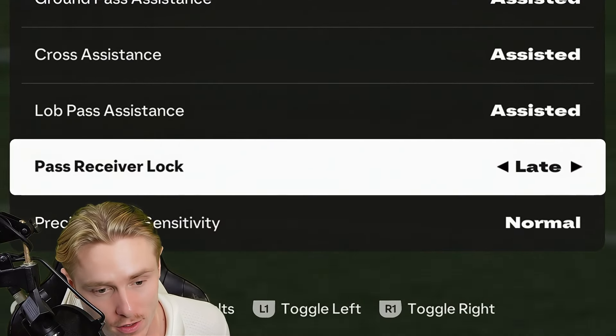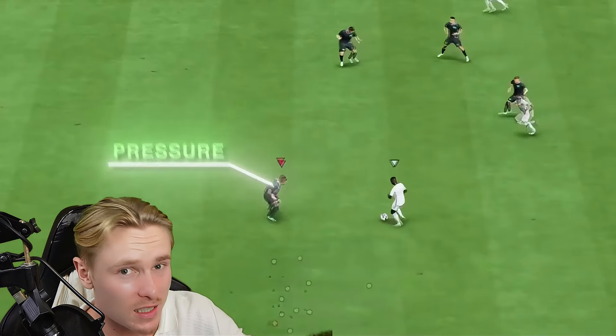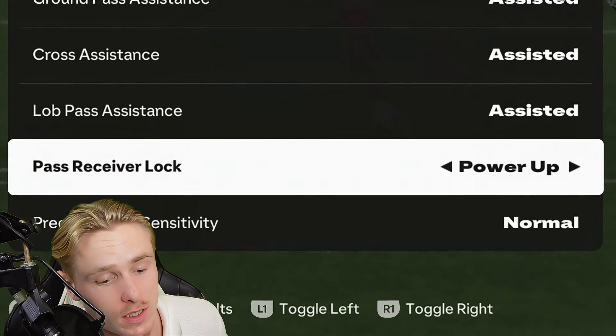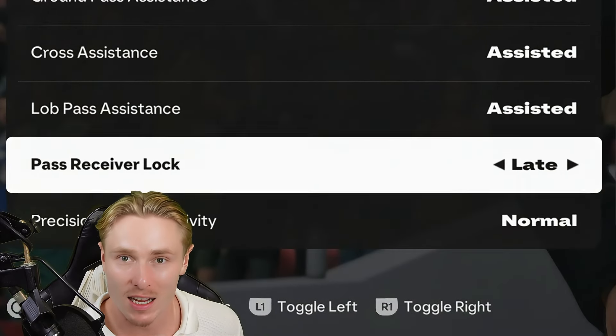Pass receiver lock is to be left on late. This is because if you pass but need to adjust the left stick to aim towards a player you desire, you cannot do this if it's on animation start or power up. You want it on late so that you can adjust at the last second.